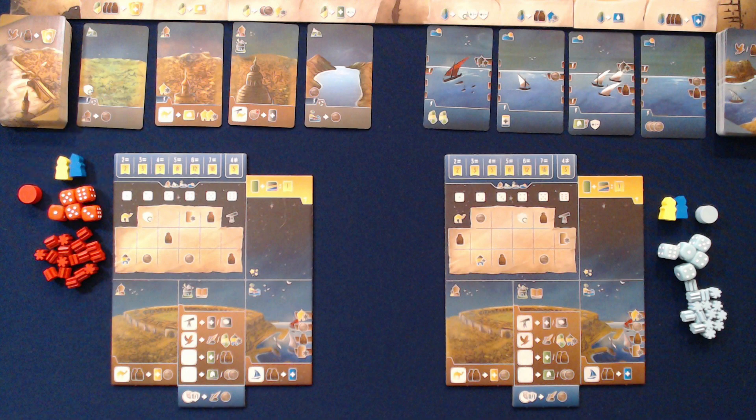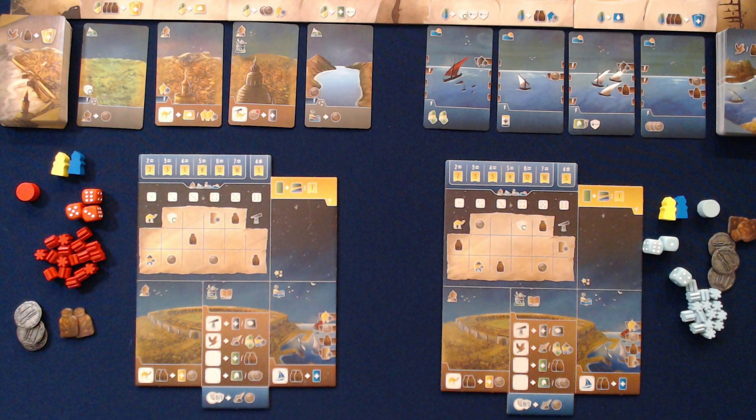Depending on your player count, you're going to assign players a little bit differently on their starting silver, provisions, and influence. Decide which player is going to go first. In this two-player game, player one is going to have three silver, two provision, and one influence in the blue guild. Player two is going to receive three silver, two provision, and place one influence in the blue guild and one additional influence in the yellow guild. Make sure off to the side you have the supply pool of remaining silver and provisions for all players to access.